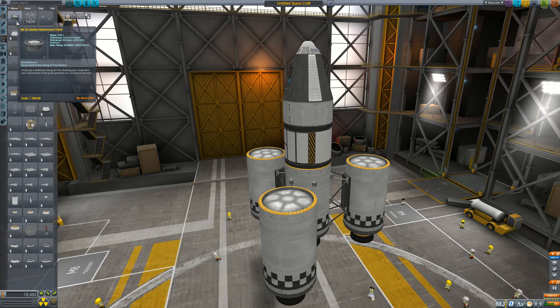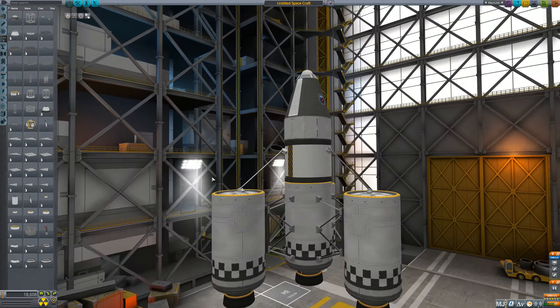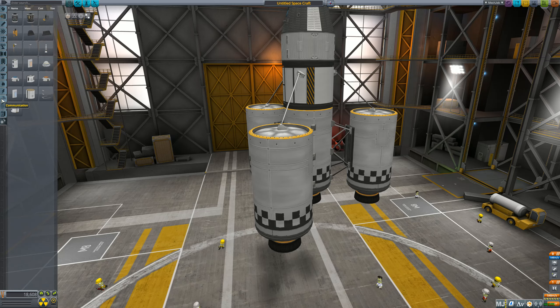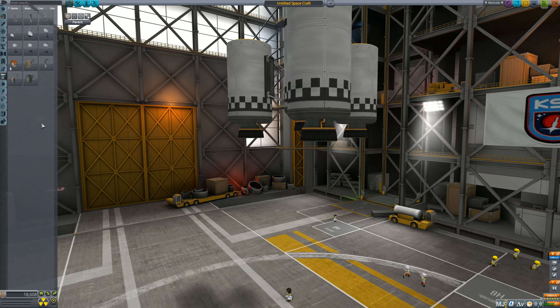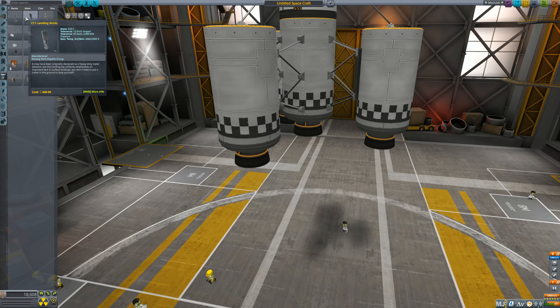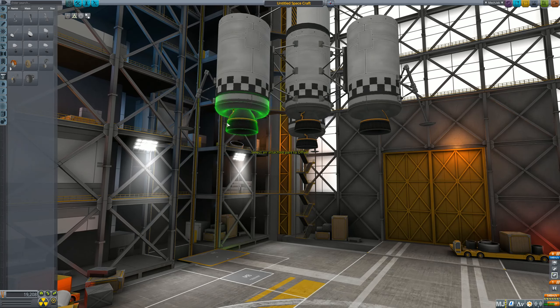Add some space duct tape — it's not the most attractive-looking craft but it should land on the moon pretty successfully. To keep the engines from blowing up we need landing struts. The larger ones aren't available early on, so we'll use the smaller ones. They should have enough clearance, but if needed you can use the offset tool. We're going to use the medium-sized landing struts.